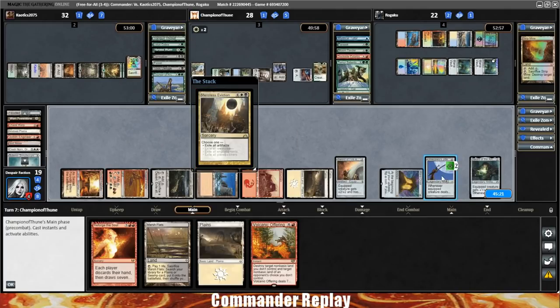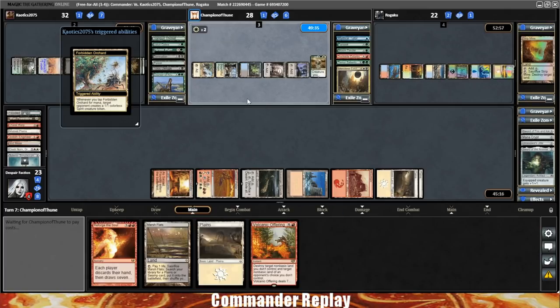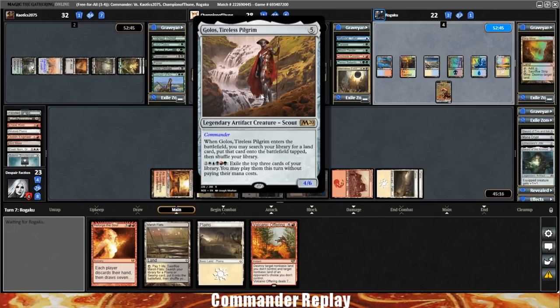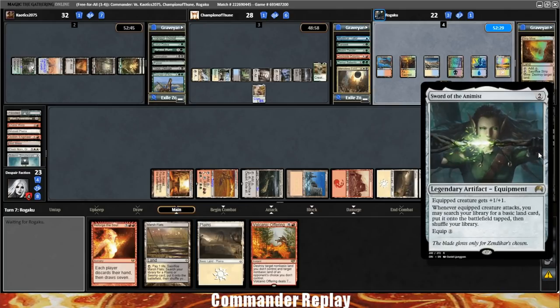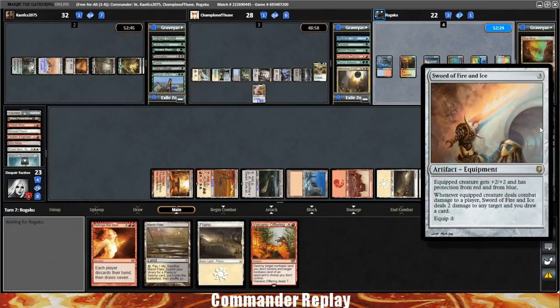I knew it — Merciless Eviction on all artifacts. We lose a lot. May need to think about the Reforge the Soul now. The opponent's gonna make us a Spirit, but those don't have flying. Golos comes into play — we definitely need to keep Golos from untapping. We've got the Volcanic Offering, but that means we can't get Aurelia going. Lost three pretty good equipments right there — I really wish we got the Sword of the Animist going at some point, but we had to keep shooting stuff with the Fire and Ice.